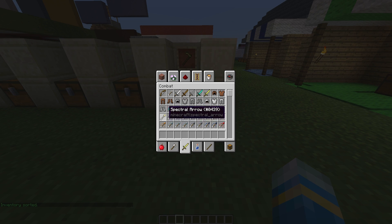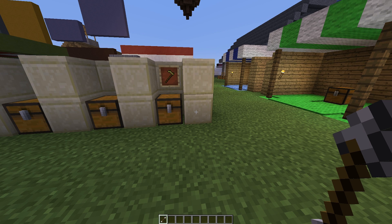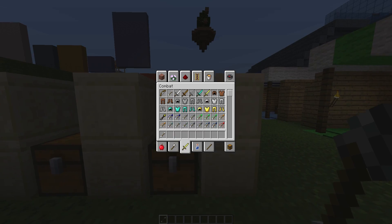You could also change the cleaning item to another item if you wanted to. Grab a random item and do /clean item set item, and that is how you change it from a golden hoe to something else.